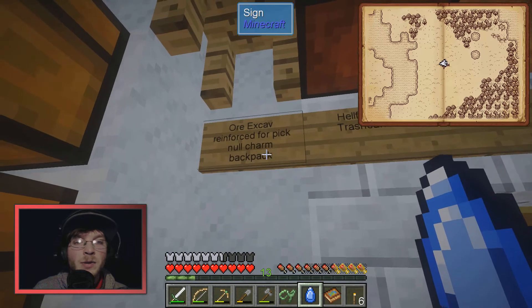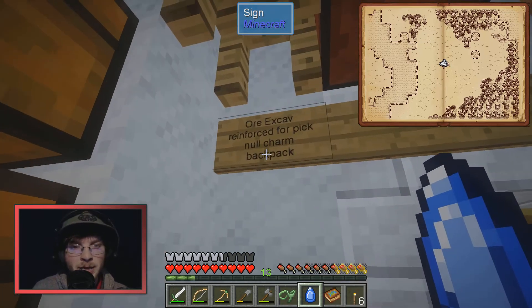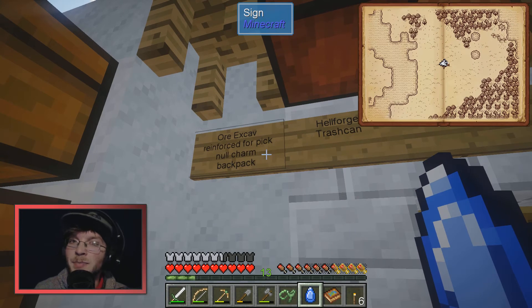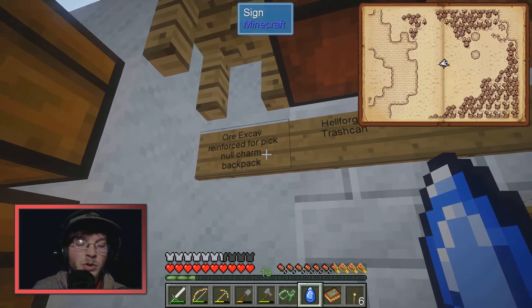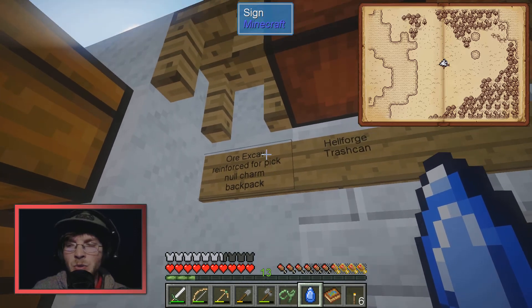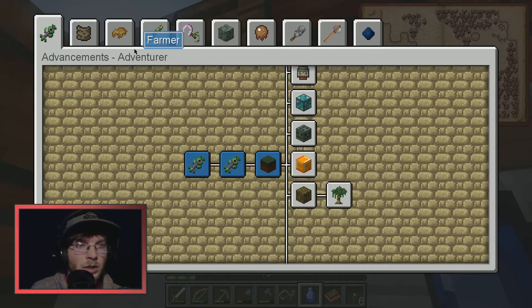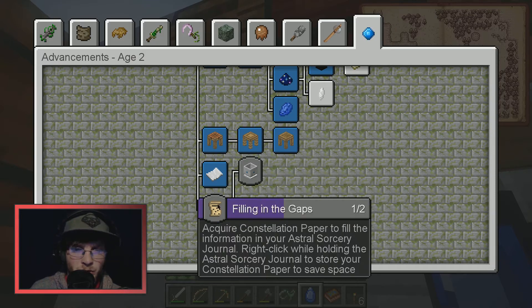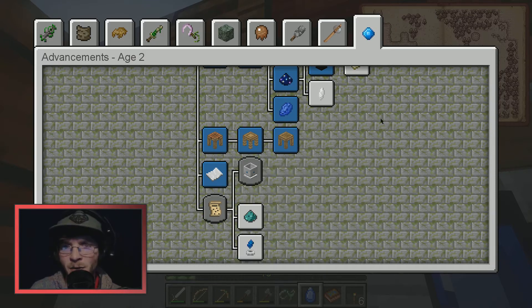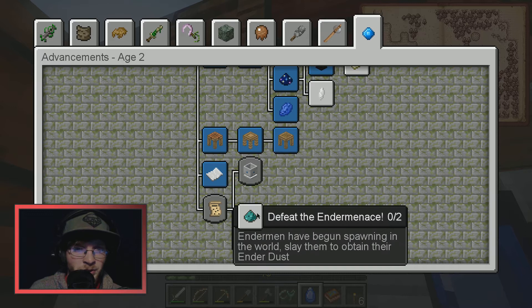I'm going to be making the ore excavator — it's like a modifier you can put on your pick that will basically be like vein miner, but it's a modifier instead of a mod, which is cool. I can't make it until the next stage, which shouldn't be too long. I've yet to work on the rock crystals — I dug in one area but didn't find anything.